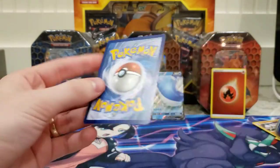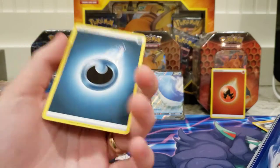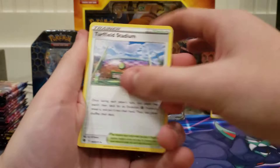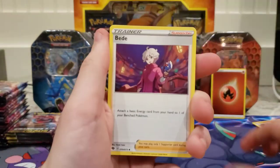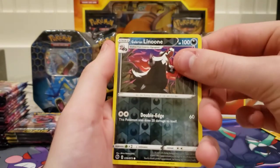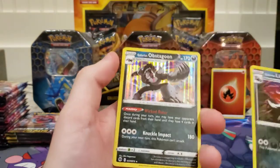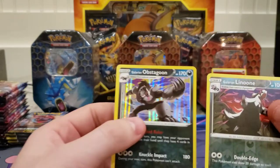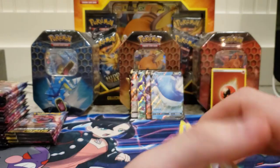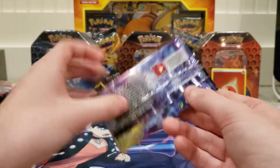Grass energy, darkness, Turffield Stadium, Liepard, Vulpix, Machop, Roly-Coly, Potion, Galarian Linoone, and Galarian Obstagoon — got the boys! I got the boys!